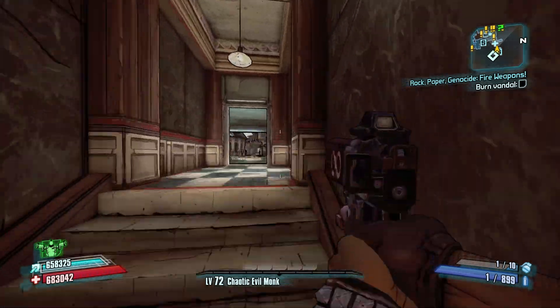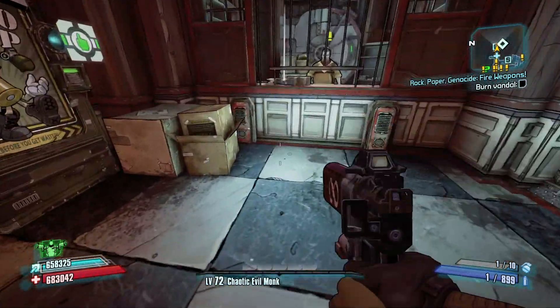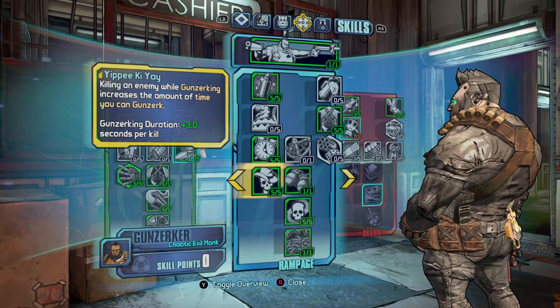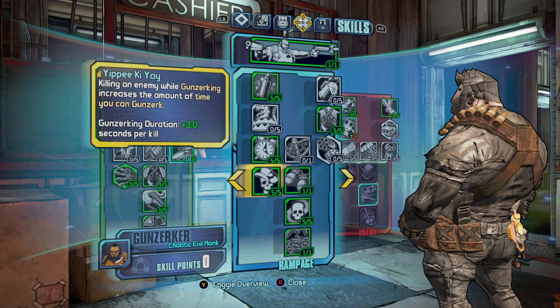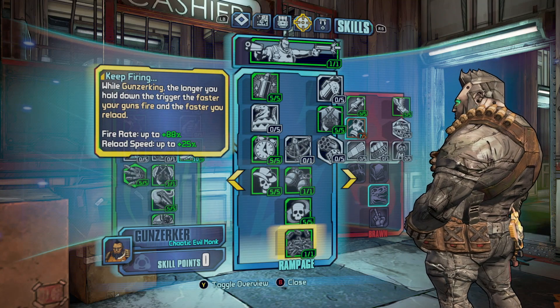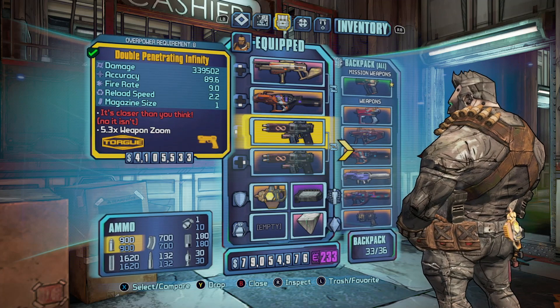You need a few things exactly the way that I tell you, or else this glitch will not work. You need a level 72 Gunzerker with these perks maxed out: Yippie-Ki-Yay — killing an enemy while Gunzerking increases the amount of time you can Gunzerk — and Keep Firing — while Gunzerking, the longer you hold down the trigger the faster your guns fire. You're also going to need two Infinity Pistols.